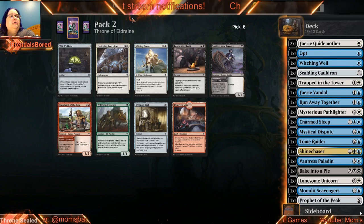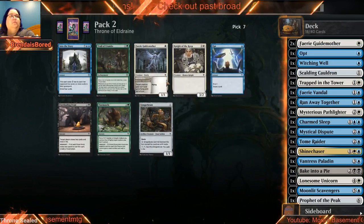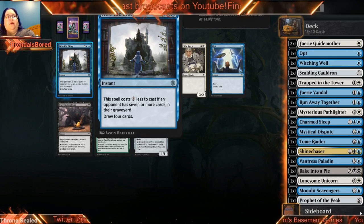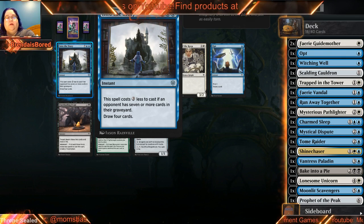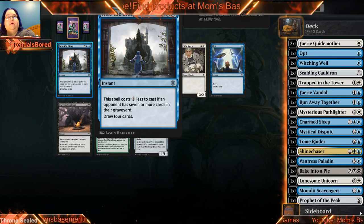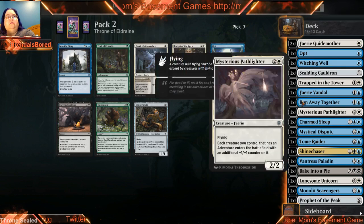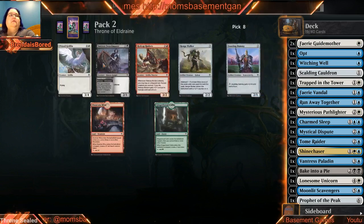We already have a Witching Well. I like diversifying my options, especially when it comes to card draw, so I'm just going to take that — give us options as we build the deck. This card is less good because we don't have ways right now to get cards into our opponent's graveyard, but I'm going to take it and hope we see something that will help us get there. Our removal is keeping cards on the field so it's not as good, but still worth taking and seeing where we get.